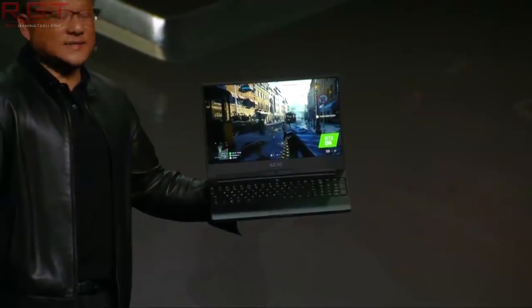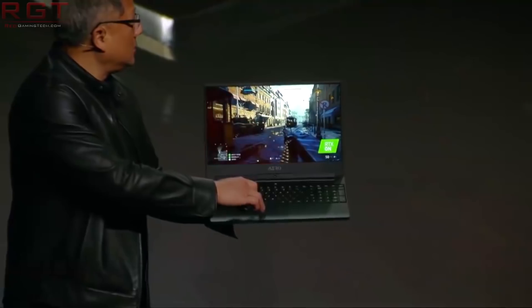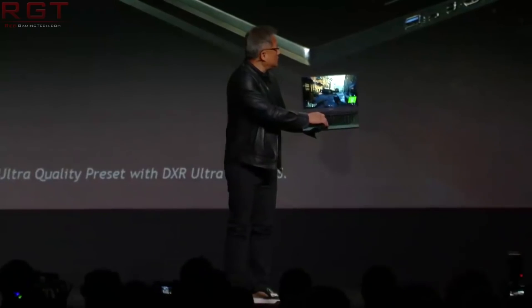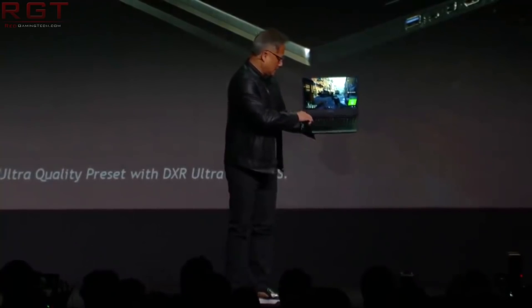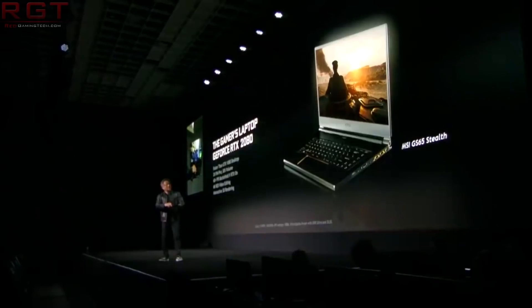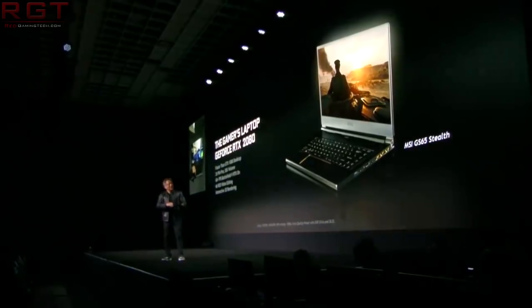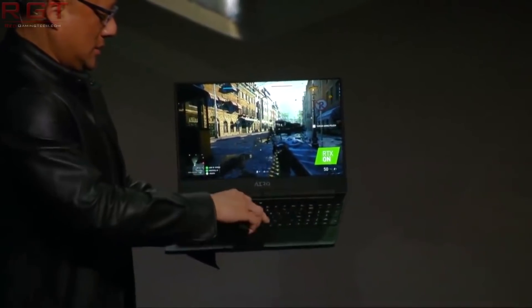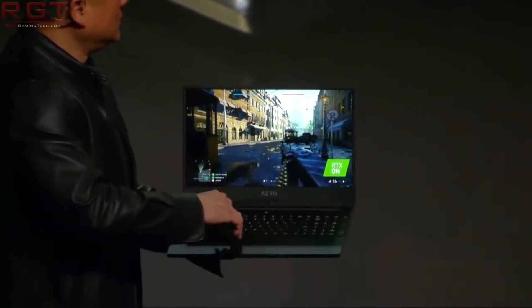We have a 25-watt variant and a 10-watt variant, and that difference in power is significant. The only differentiator between the two is the device ID — unless the manufacturer decides to tell you. The 25-watt has device ID 1D13, and the slower 10-watt variant is 1D52. Clock rates are also expected to be much slower on the 10-watt version. So just be careful, guys — that's all I can really say.